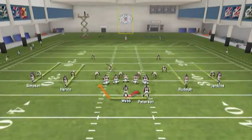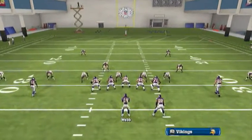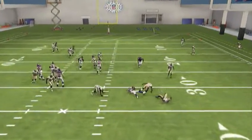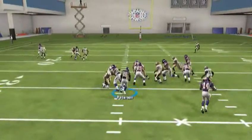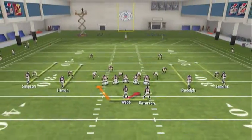As you guys know, the D-end on the right — if he's running to the right, you're going to read that D-end. So we're going to come out and do that first. Read the D-end, he crashes down, get Joe Webb. Could have got up to the next level. Let's try to run this again and see if we can get a better play. He stands up, so you're going to hand it off — give it to Adrian Peterson, which is kind of the reason I did this with Minnesota.